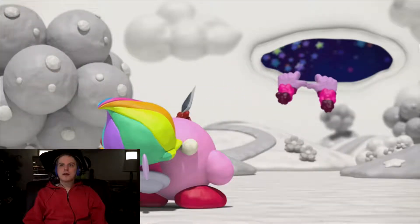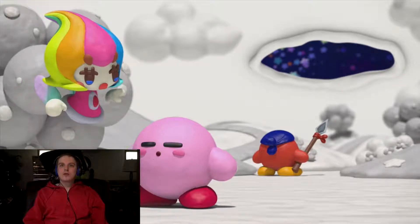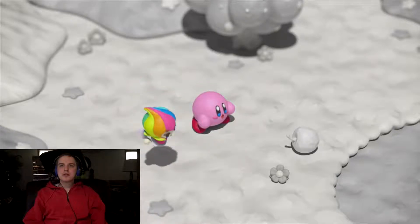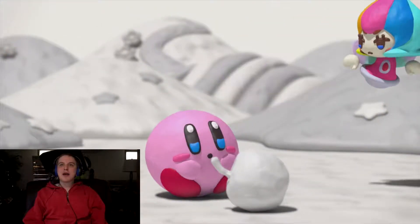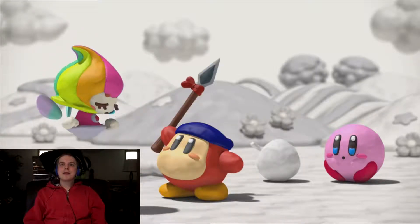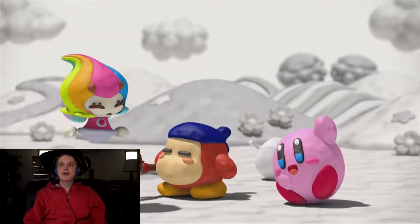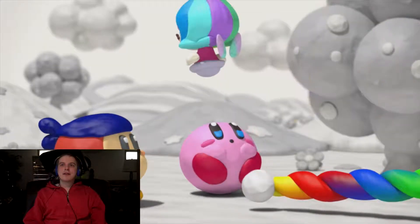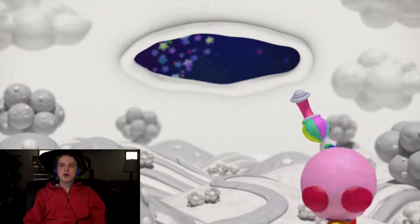Waddle Dee to the rescue! So basically the point is everything has their colors taken away, and I think Kirby has to restore the colors back. Kirby can't eat his gray apple — haha! I guess there's not a lot of talking in this game, but not like that matters. It's a Kirby game. There's not really a lot of talking in most Kirby games. We got a little rainbow rope to go on, and Waddle Dee just walks on it while Kirby rolls.